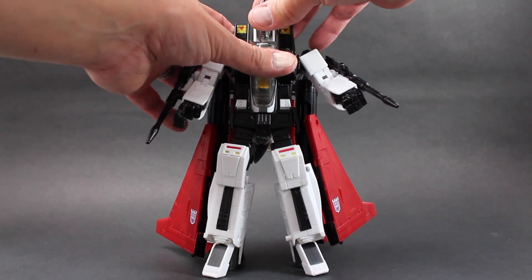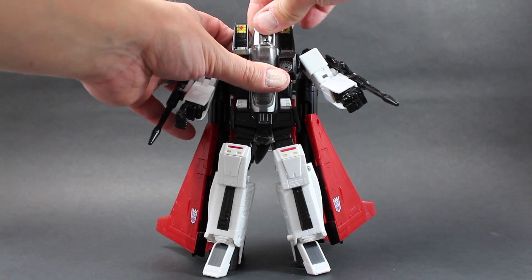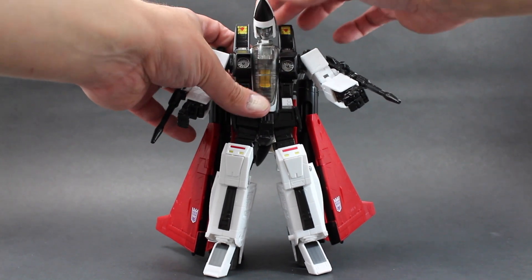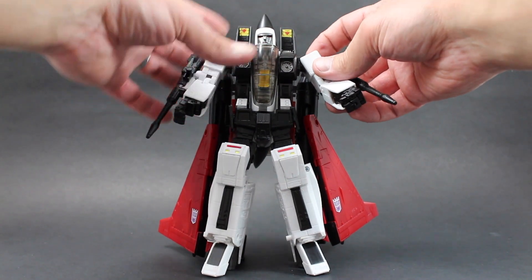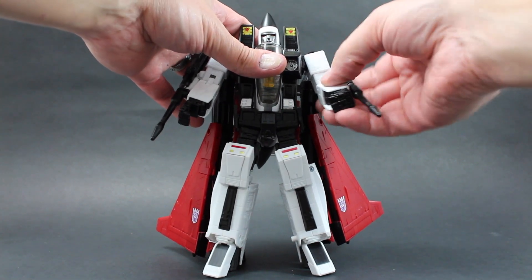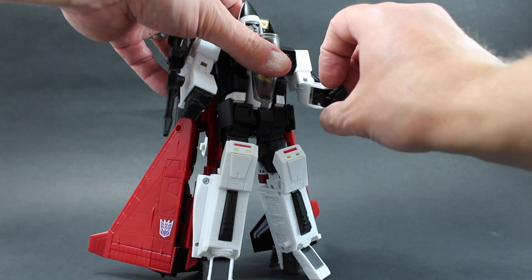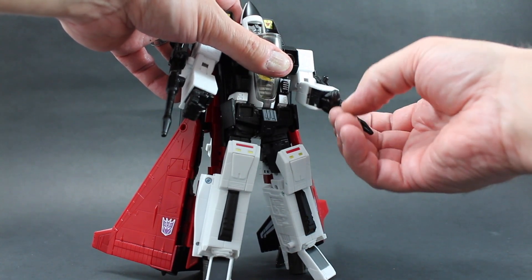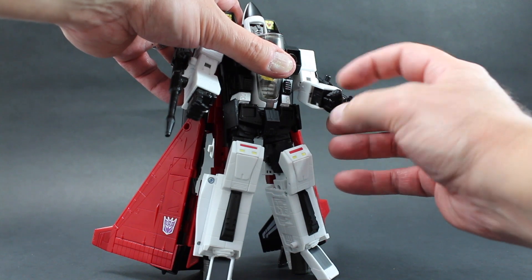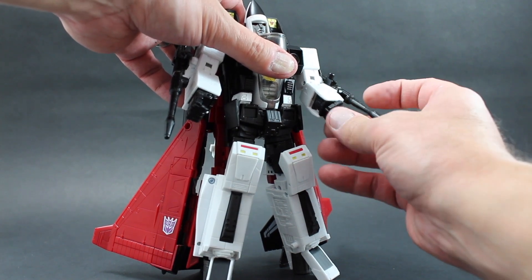As far as articulation, the head is on a ball joint. You can lift it up — that's more for transformation, but it can rotate. It can't go all the way around because of the canopy in the back, but it can go as far as that way and that way. The shoulders are on a ratchet for rotation and they will swivel out. There is a bicep swivel, double jointed elbows. The wrists do rotate. The thumb is on a ball joint, the index finger is on a ball joint and also on a hinge for the knuckle. The other three fingers are on a single joint and they have another hinge to bend the hands even further.